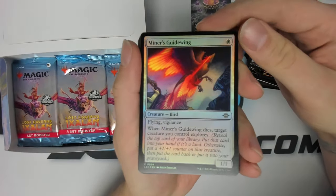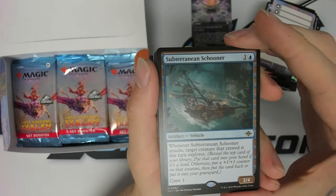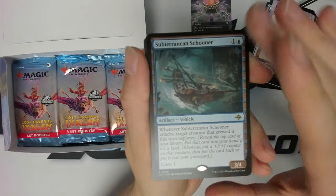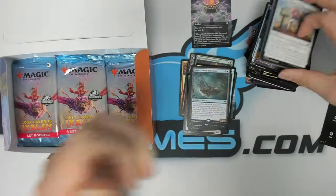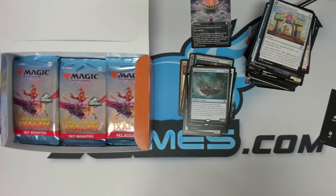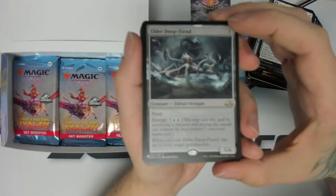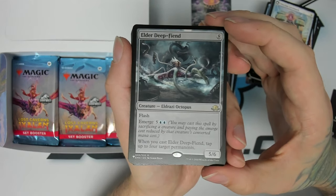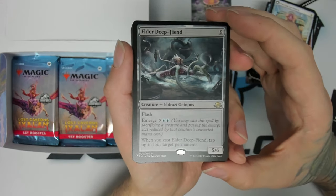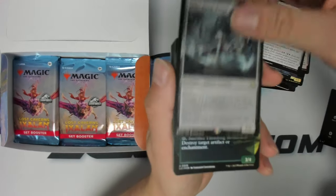Token, foil Miner's Guidewing. We got a Subterranean Schooner — cool little vehicle. Another list card, and now that is a very good one — this has actually even been seeing some play in Modern lately. Combo this with Up the Beanstalk — very good card: Elder Deep-Fiend.